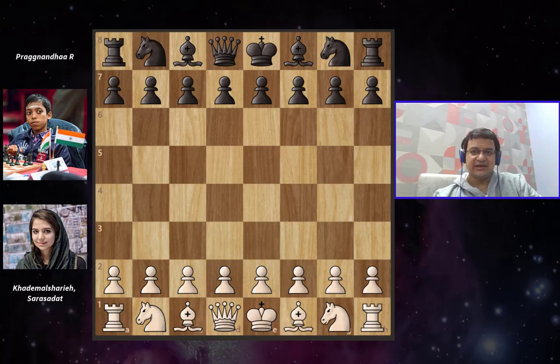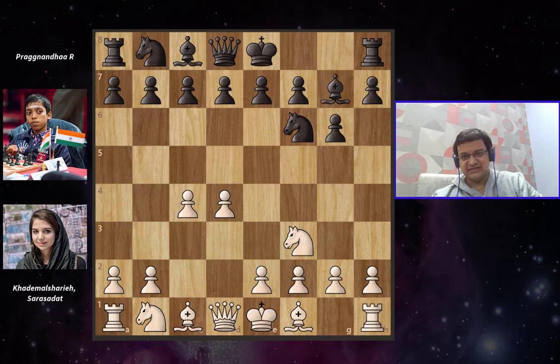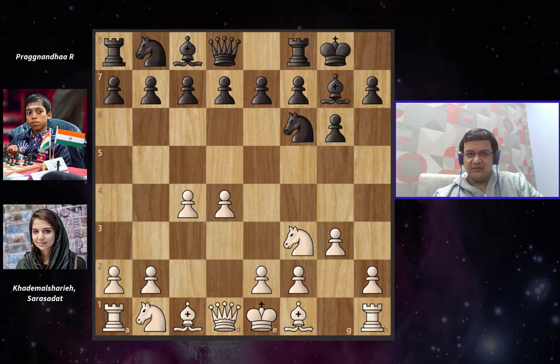This is a nice game that features the King's Indian Defense by black. White starts off with d4, then Knight f6, Knight f3, g6, c4, Bishop g7 and g3. By playing g3, white is preparing to fianchetto the light-square bishop to g2 and probably castle kingside. Black castles, white continues with the plan, moves Bishop to g2, and black pushes d6. With d6, we finally enter into the King's Indian Defense.